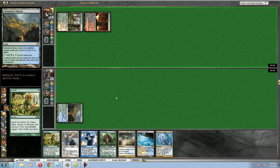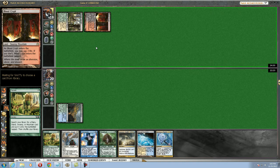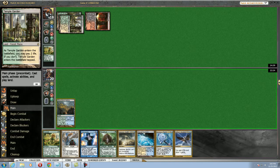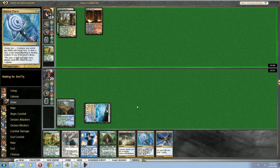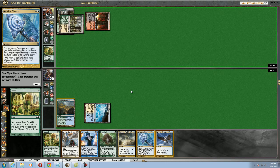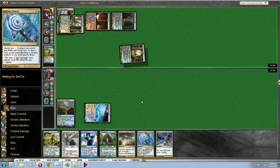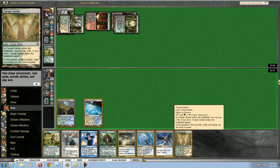Looks like we could be up against either Naya or — actually, never mind — four-color Reanimator. And a little bit of a slow draw here, but hopefully we should have some action soon.